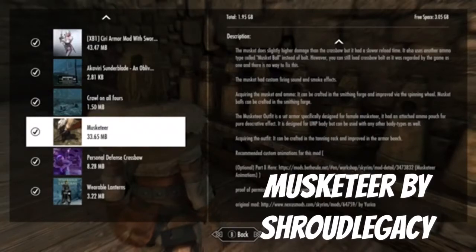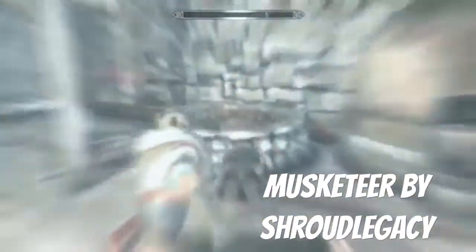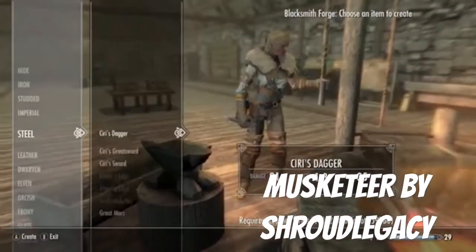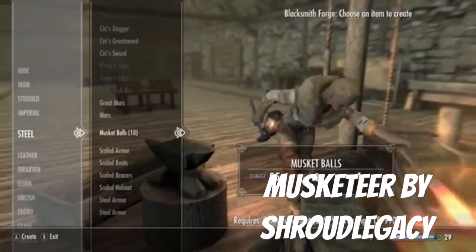Acquiring the musketeer weapon — it's crafted at the smithing forge and improved via the spinning wheel. Musketeer bolts are also crafted at the smithing forge. This outfit is made for a female musketeer and can be made at the tanning rack. Let's see what we got — some steel, musketeer item... musketeer bolts, okay, we got one of those.